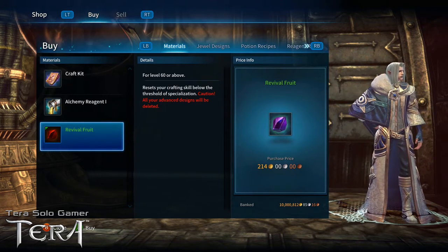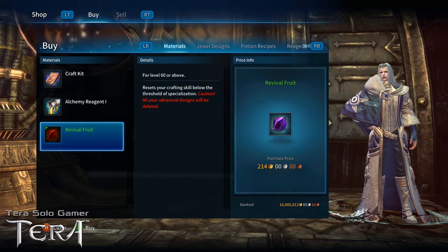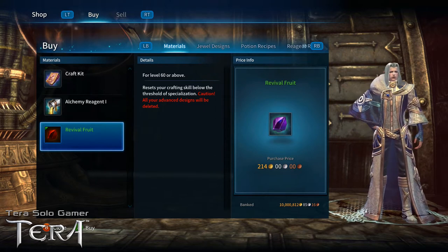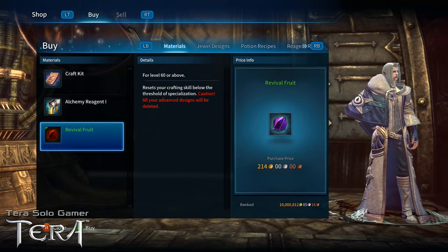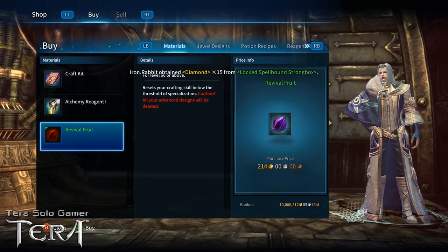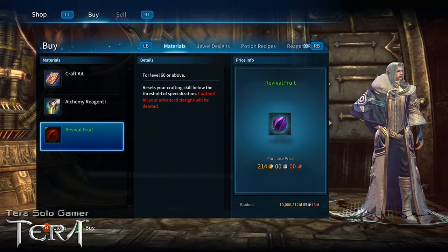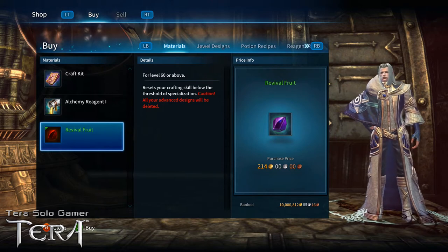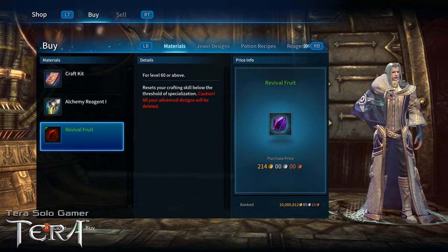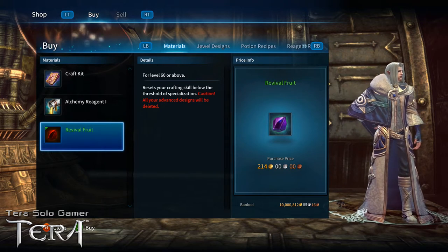Regarding Artisan and Master specializations: you can only be an Artisan in one craft at a time and only a Master in one craft at a time. If you're an Artisan in one craft and want to become Artisan in a different craft, or you're a Master and want to switch, there is an option in the menu when you're at those levels to remove your level of craftsmanship. You lose all that knowledge, but then you can work on another craft.